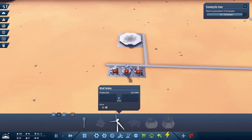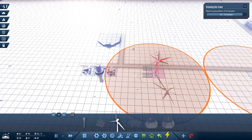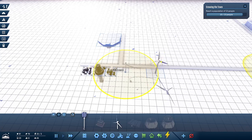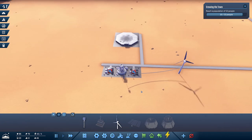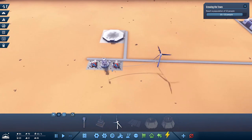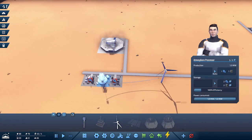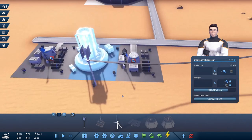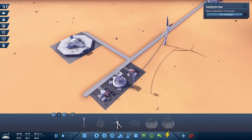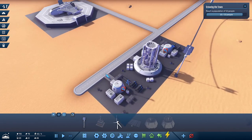Now we need more energy - we can put a wind turbine here and then add power poles. Okay, now we need to reach a population of 22 people. We can speed up the game. There is the spaceship landing now. You can see this atmospheric processor is making oxygen. The atmosphere processor produces an oxygen truck that delivers oxygen to the habitats - I tried to build it next to the habitats so it doesn't have to drive far.